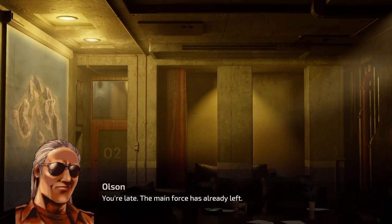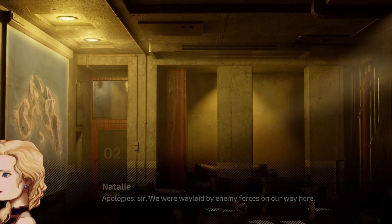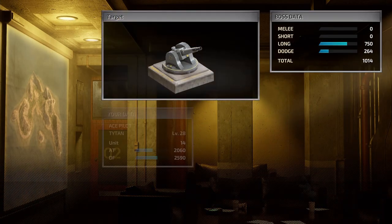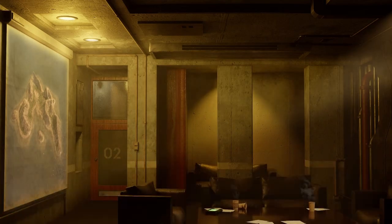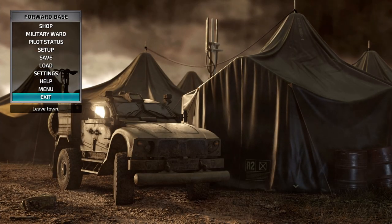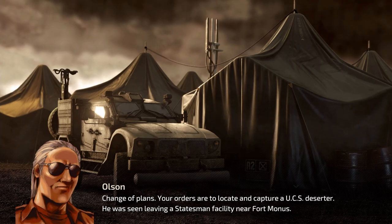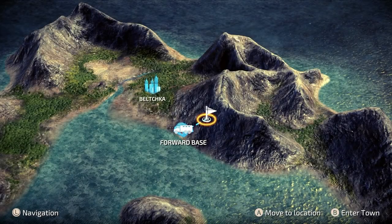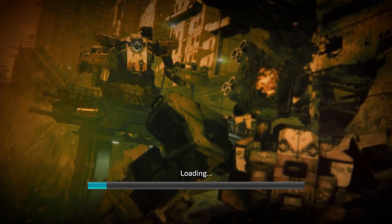You're late — the main force has already left. Apologies sir, we were waylaid by enemy forces on our way here. Fine, get resupplied and catch up with the main force. Here's the mission intel. We're not going to be doing that just yet though. Change of plans — your orders are to locate a captured UCS deserter. He was seen leaving a Statesman facility near Fort Mondus. So we've got this one — it kind of feels like a bonus mission but it's not, you have to do this one.